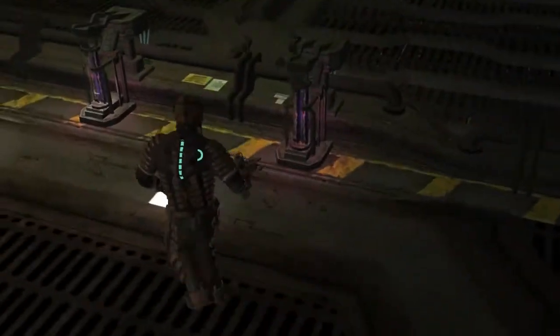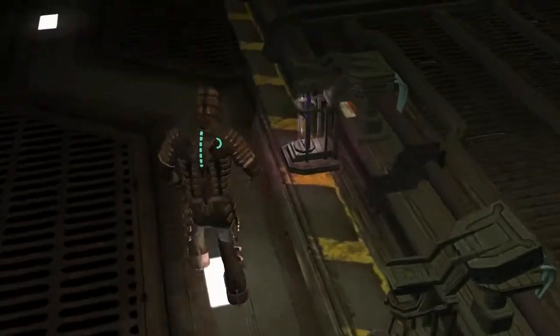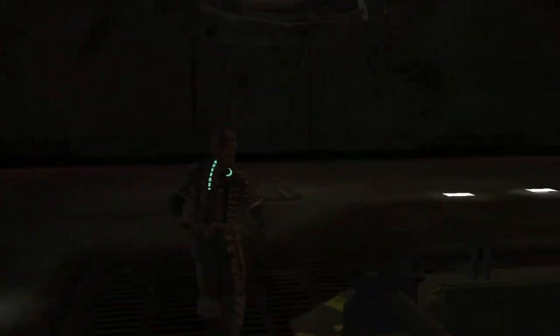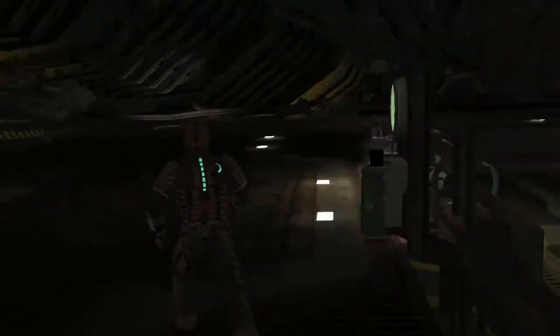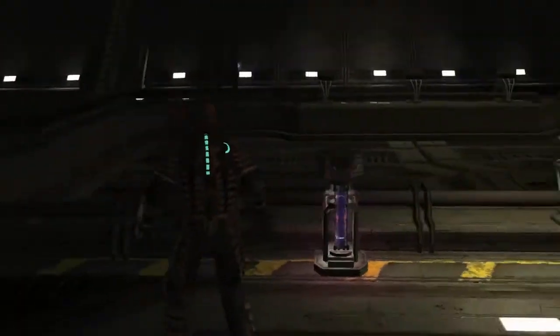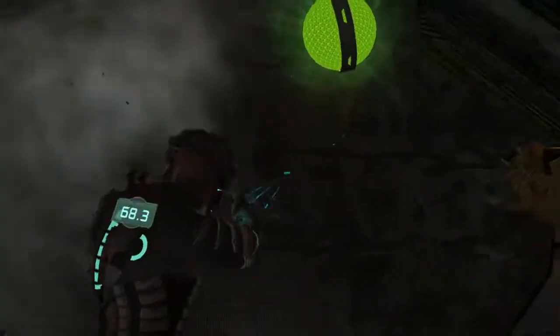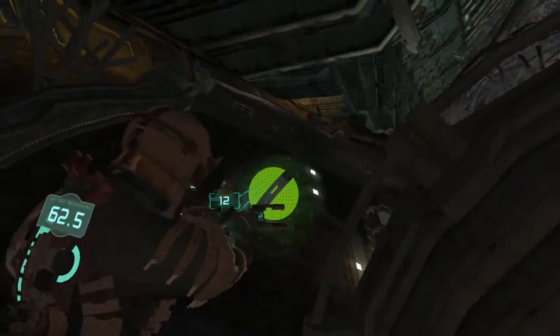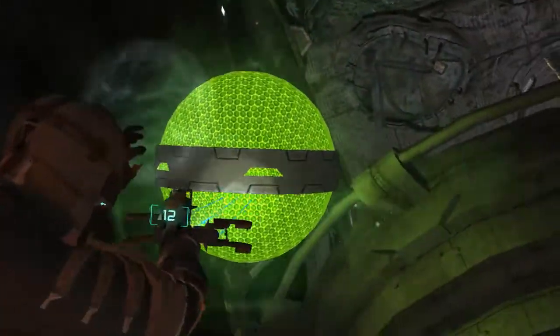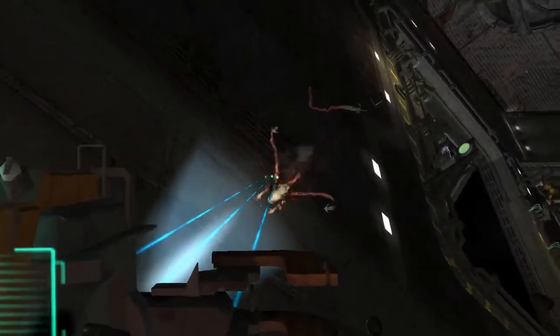First thing you need to do is knock these things out. You don't have to waste ammo — you can just stomp on them. Once this last one is broken, you need to be prepared to get started. Entering vacuum. You're now entering a vacuum. You need to throw these orbs of radioactive material into the hold, and deal with the enemies, of course. I kind of missed that shot, so good job me.